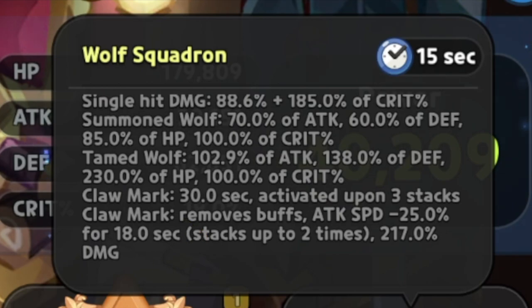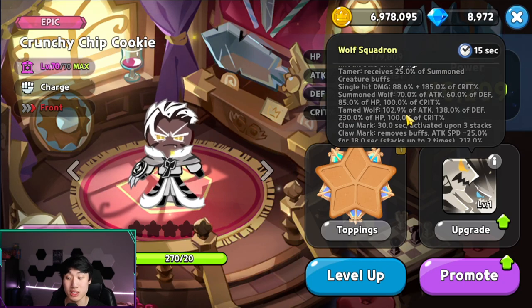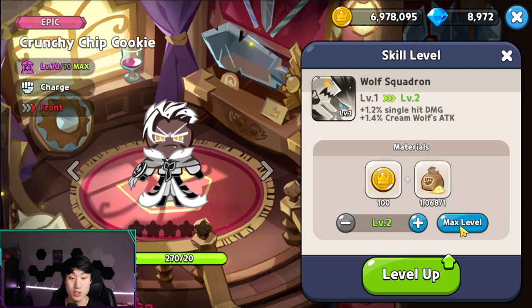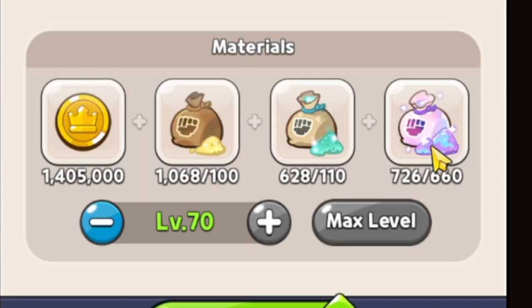Claw mark lasts 30 seconds and is activated upon three stacks. So he is going to cause a debuff: claw mark removes buffs, attack speed is reduced by 25% for 18 seconds, and it stacks up to two times — meaning 50% attack speed reduction — plus 217 damage as well. Looking at his skill right now, he seems really crazy.